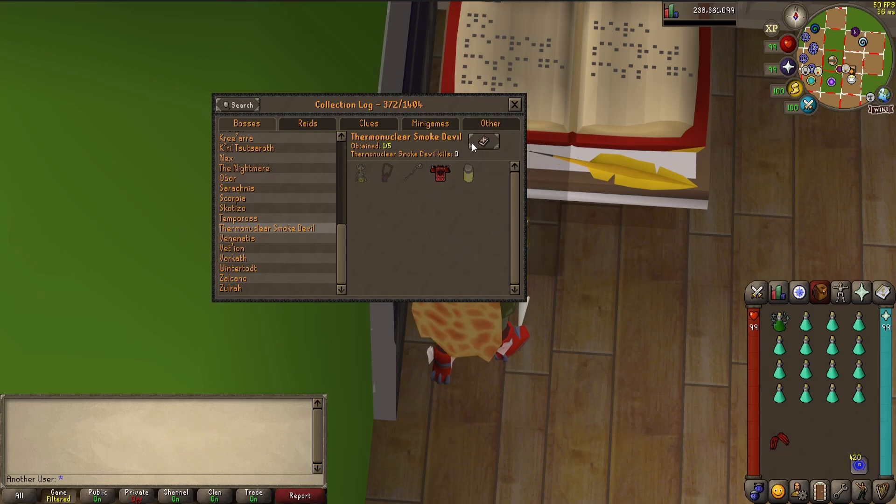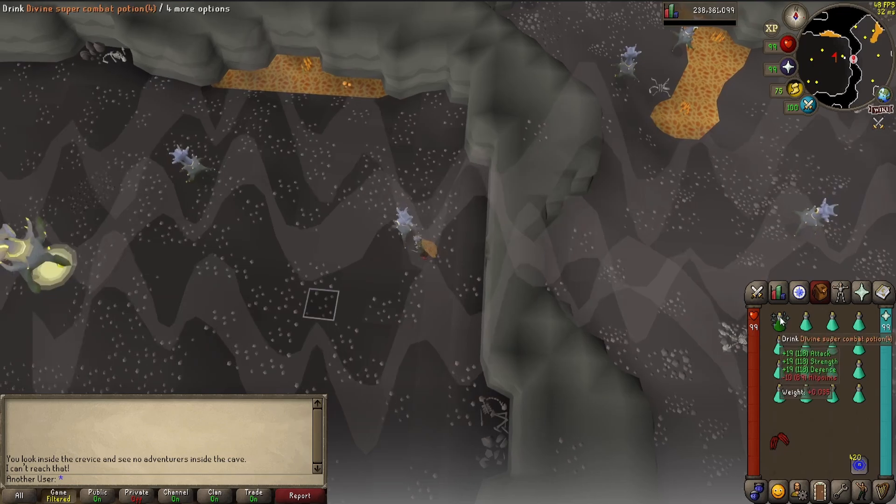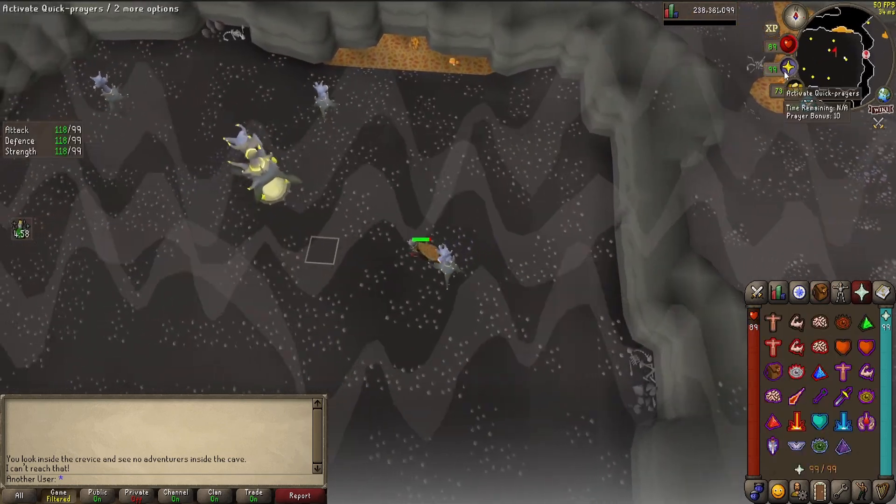So if you have more than zero kills, then you did it wrong. This method will work for any boss. Let's get to it. All right, step two is to go ahead and get in there and kill the boss. So let's go ahead and dragon call this boy out.